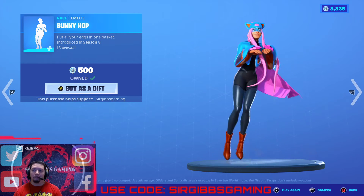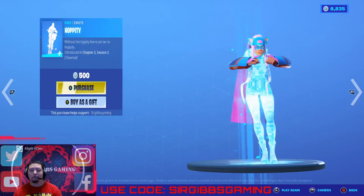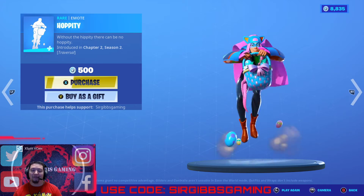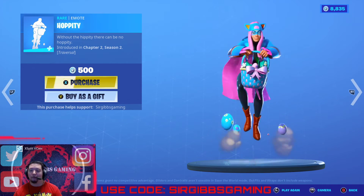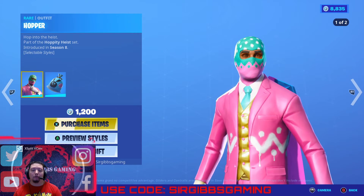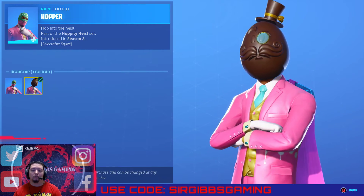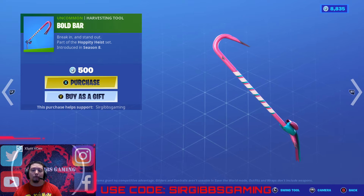The Bunny Hop Emote — you gotta get this if you haven't got it, it's really catchy — at 500 V-Bucks. Hop Emote at 500 V-Bucks. Hopper Skin at 1,200 V-Bucks — it's got a second variant with a little chocolate head. Egghead. Bold Bar at 500 V-Bucks.